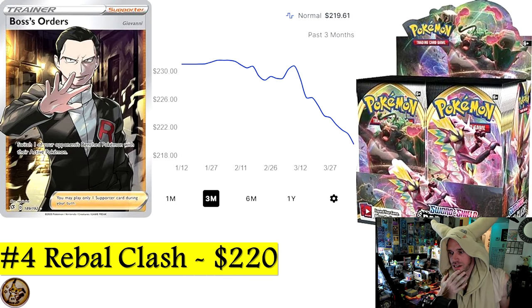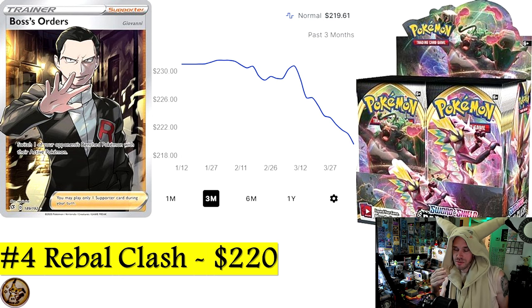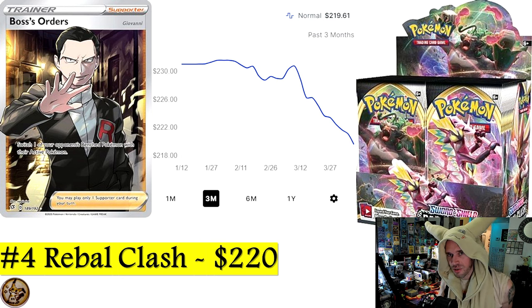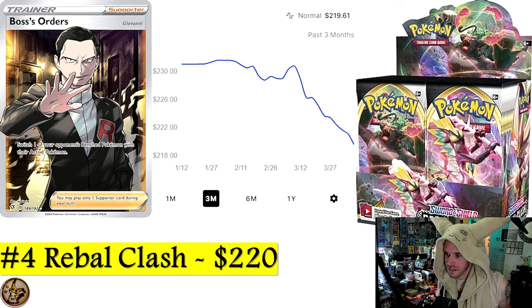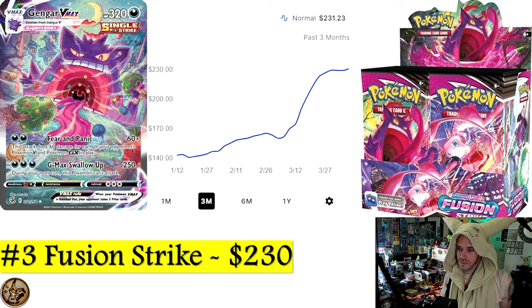Number 4 is Rebel Clash, which is worth a pretty penny. When it comes to the front half of Sword and Shield, Rebel Clash is one of the only sets actually doing well. It has Boss's Orders, which is roughly a $30 card, as its chase card. Rebel Clash is at $220 a booster box, though it looks like the last couple of weeks it hasn't been performing as strongly.